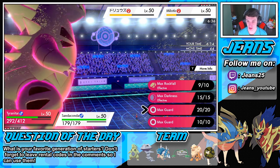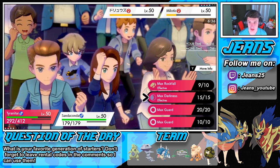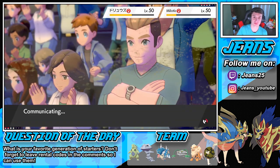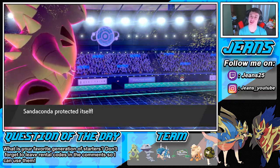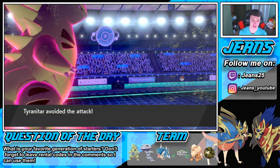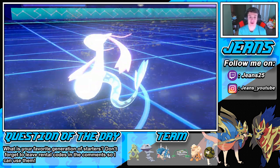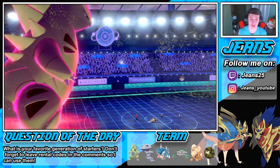We made our path harder but the T-tar Weakness Policy was the call. We're going another Max Rockfall. Max Darkness lowers the target's special defense. We've got to take out this Milotic — this Milotic has to go. I'd love to Glare something but I'm going to go into a Protect with Sandaconda. I don't see him going for my T-tar — I see him going for my Sandaconda. Protect comes out from Sandaconda. T-tar outspeeds that Milotic — missed it! Yes sir! See you later Milotic, get out of my face! Now I'm going to Glare the next Pokemon that comes in and take out the other with T-tar.